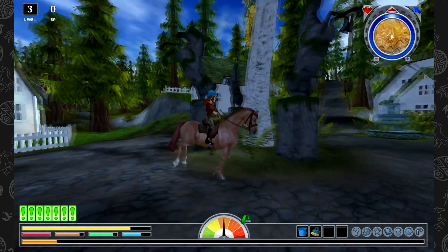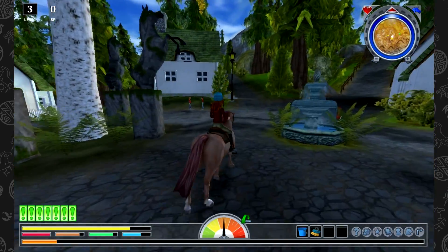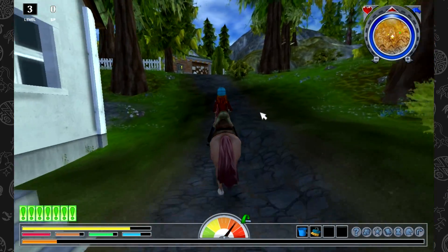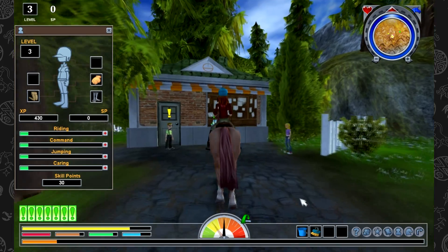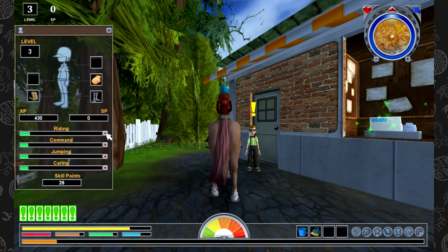This is the third game in the Star Stable Season Riders series, and now we are heading up to the shop. I've just stayed overnight in one of the small shelters here to talk to Manny, the shop owner. I'm also going to open up my skill point list, because I leveled up at the end of the last episode, and I'm going to add some skill points.